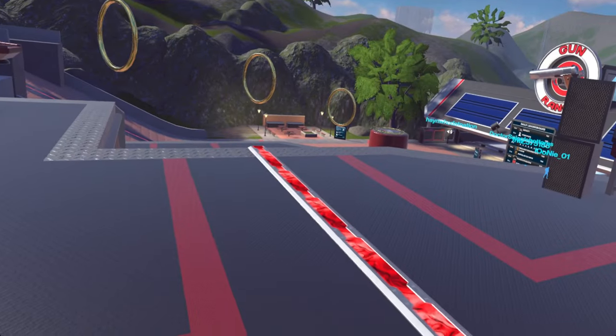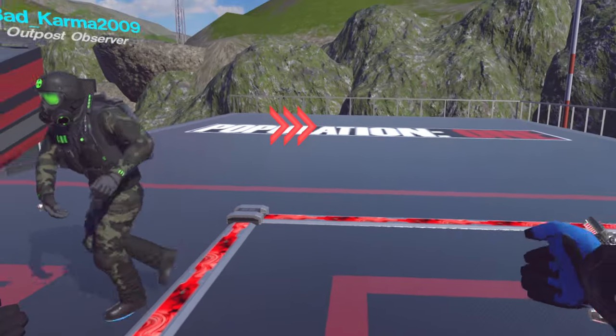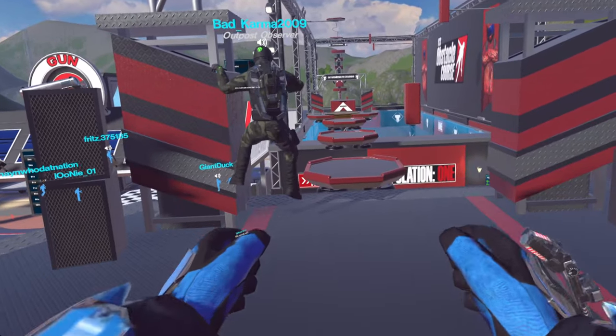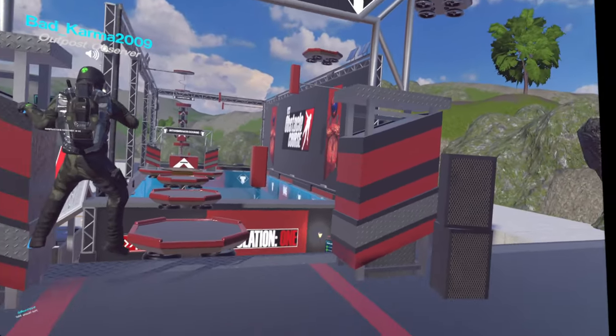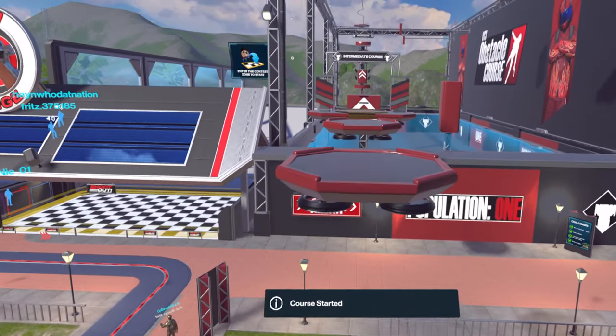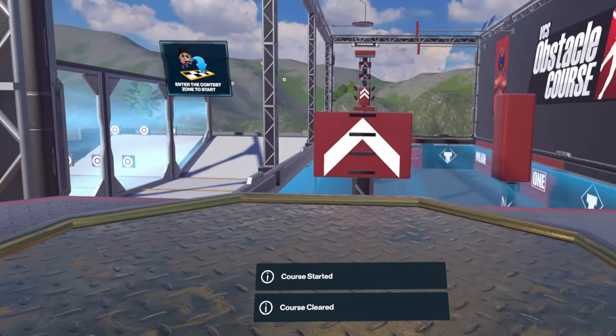So this right here, when you first spawn in, you come in over there and come down this little thing. This is the obstacle course and this is the start. It starts here and goes all through here. I'm going to show you how to complete each one. Here's the beginner's course — just fly straight across.